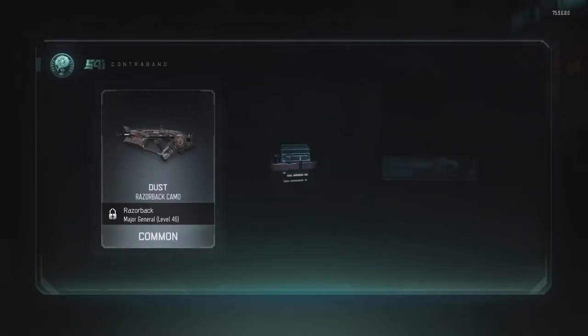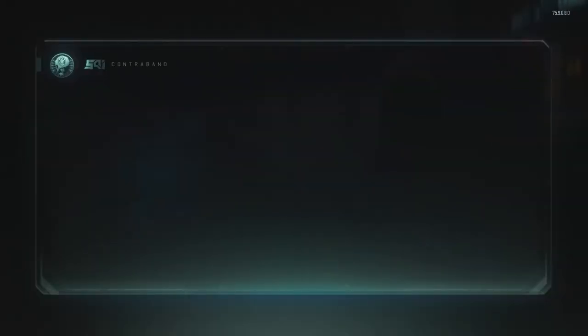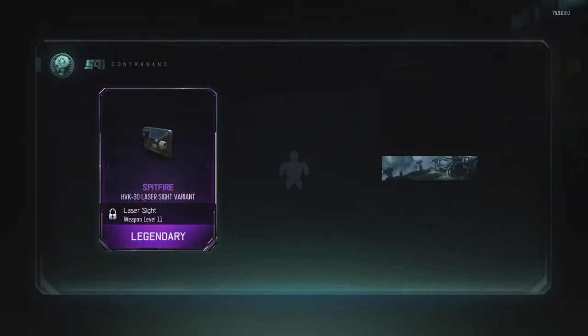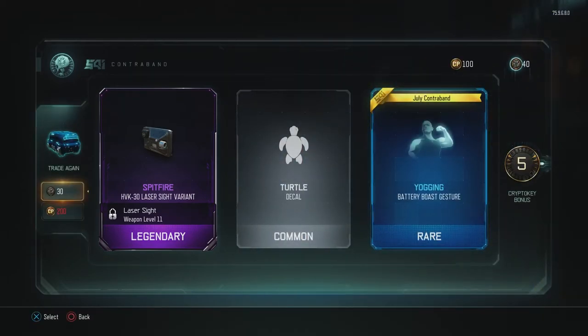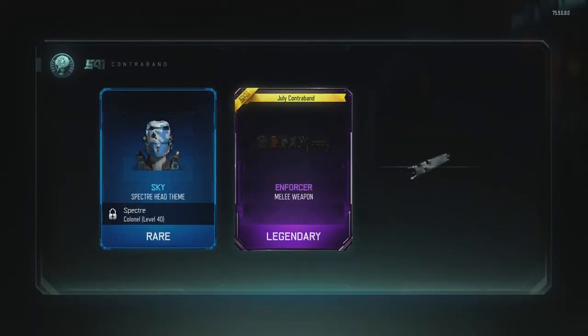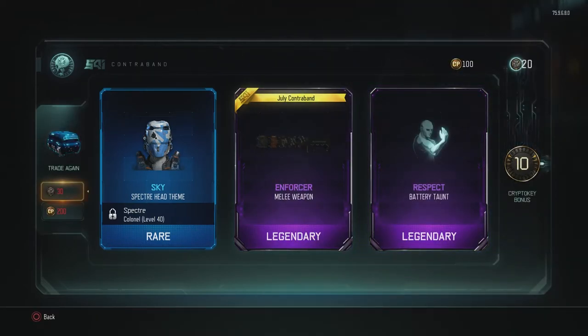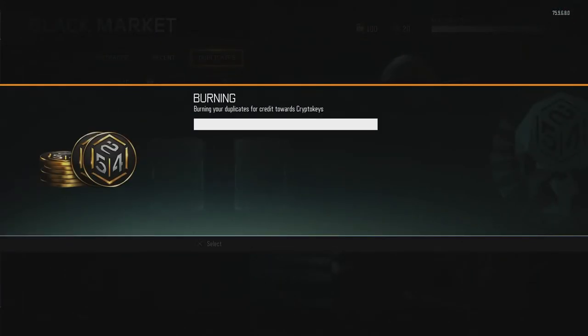I think that's a new... that's one of the new items at least. At least I got some new item. And that was our last one. But we can burn duplicates. Oh my gosh — what? I just got the new melee weapon! I only opened like six or seven supply drops. I'm burning some duplicates — I'm not going to have enough for another supply drop. But we got the new melee weapon!